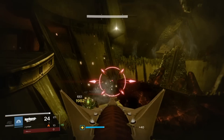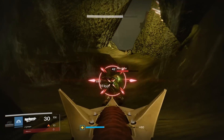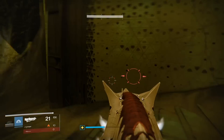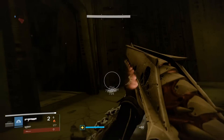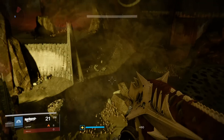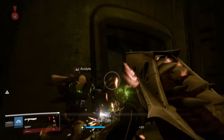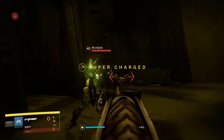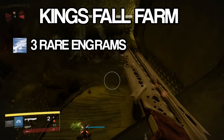According to some YouTubers, you can boot up the new King's Fall raid and head into one of the side rooms right at the beginning of the raid. Because Acolytes constantly spawn in this room, the theory was this is the brand new loot cave. However, after one hour of complete boredom, I had only managed to obtain three rare engrams. Do not try this one.